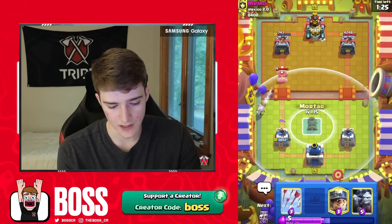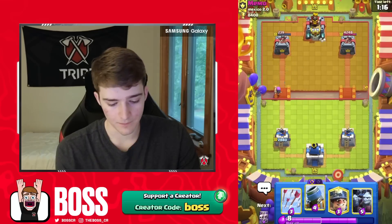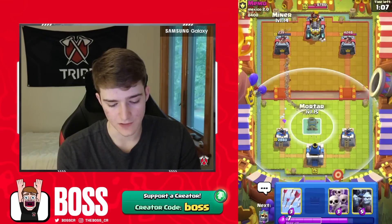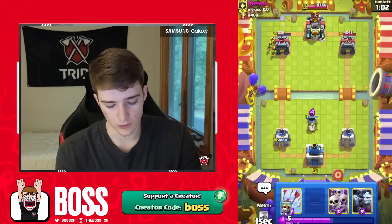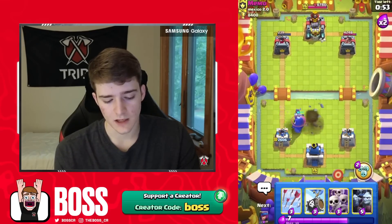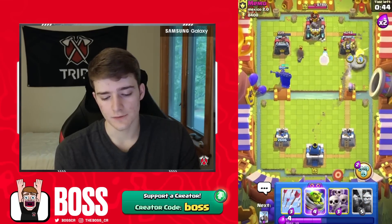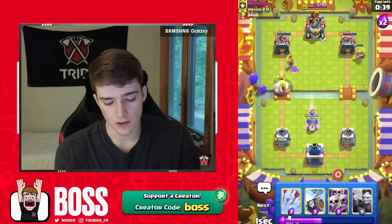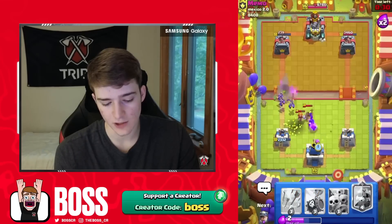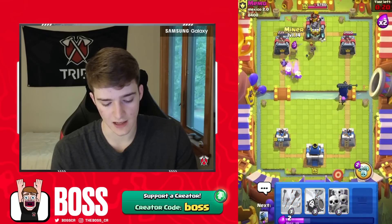I didn't go for my Defensive Mortar because I know he's got a Hog — instead I went Firecracker for Splash on top of the tower. He does get the King activated, so that was pretty good on his end. Let's just go Defensive Mortar to cycle so we get our next Evolution. Let's set up our Defensive Evolved Mortar and see how it does — just with the distracting and the more health. When he goes for the Fireball on it, it survives an additional Hog shot that it normally wouldn't before. This thing just has an insane amount of health — Lightning and Earthquake are just not going to take it out nearly as quick anymore.